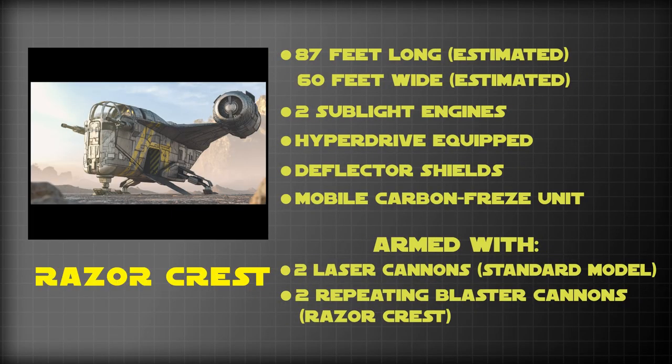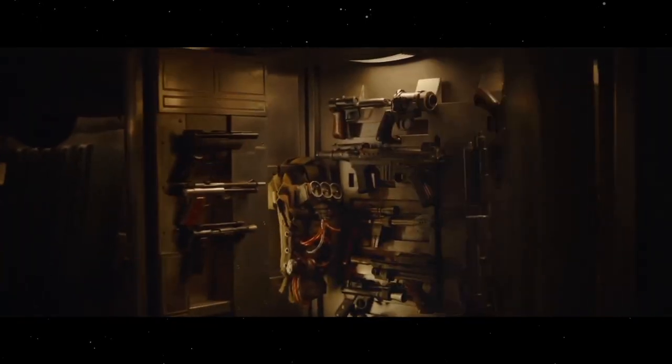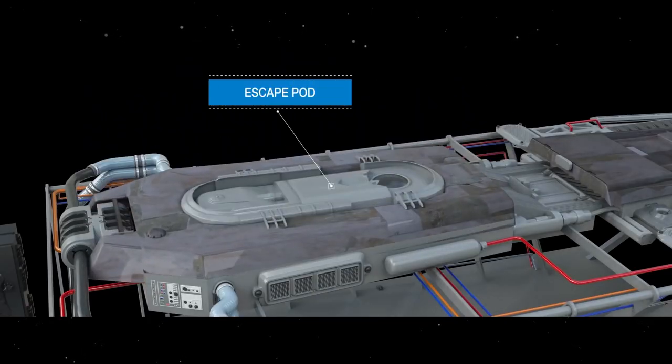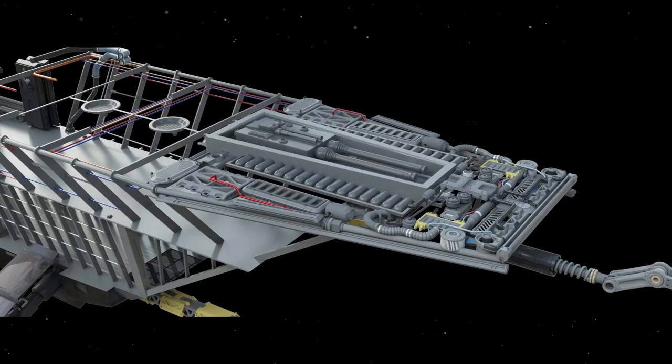The Crest was roughly 87 feet long and 60 feet wide. It possessed sublight engines and a hyperdrive, though what those specifications were we're not told, though it would not be unreasonable to assume it would have similar stats to other ships of its size. It also possessed deflector shields and other defensive systems, like hidden storage compartments for bounty hunting purposes, as well as a top-side escape pod and an optional hidden rear blaster turret.